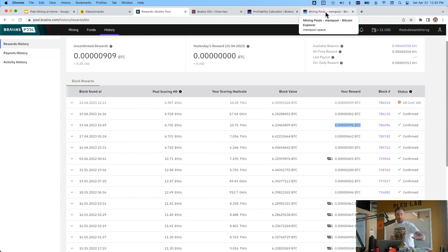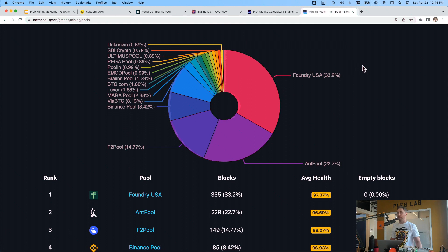A lot of these devices from Kaboom Racks already have the Brains firmware baked in, so you don't even have to install it. Brains even put out a YouTube video on how to install the firmware step by step if it doesn't have it. I've never done it personally but it should be fairly easy. The firmware itself is free. The pool takes fees — probably one to two percent — every time they mine a block, but it's a free market so they're competing against other pools.